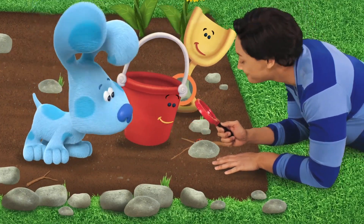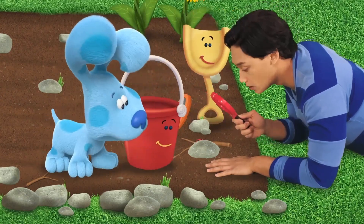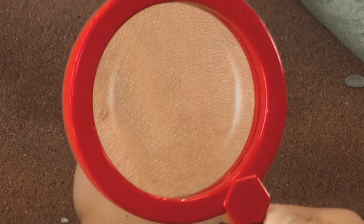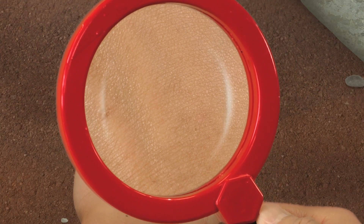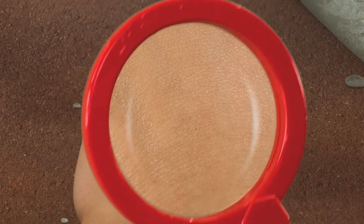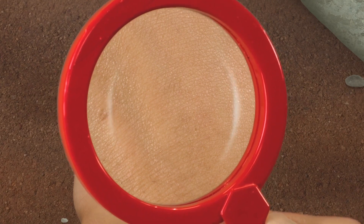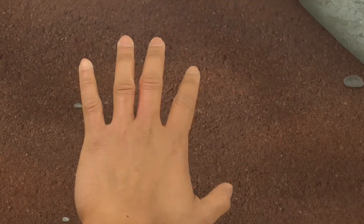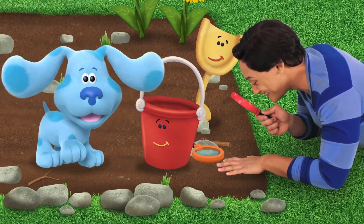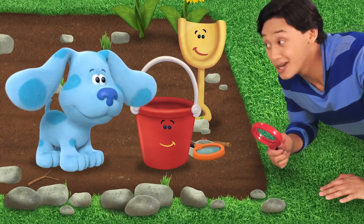Oh! It's full of little lines — kind of wrinkly or something. Well, what is it? It's your hand! My hand? Oh, it is my hand! We should go look for more Blue's Clues so we can figure out what experiment Blue wants to try.